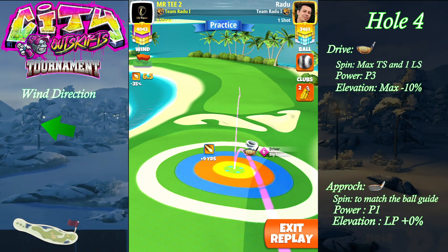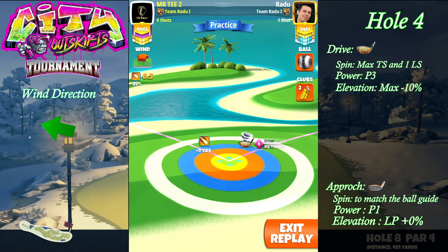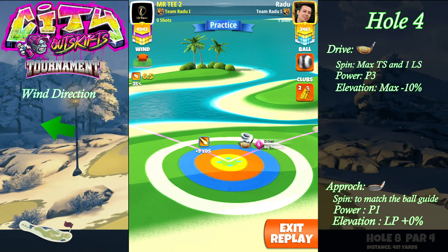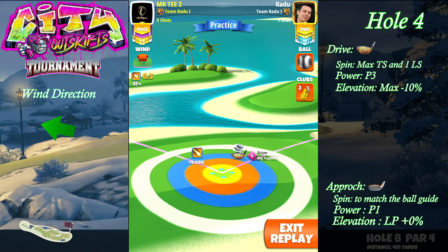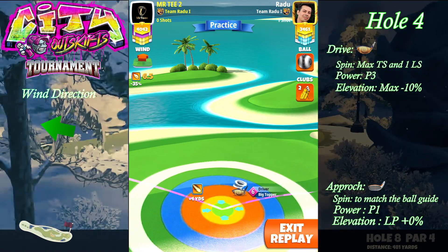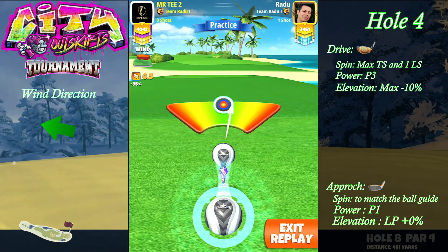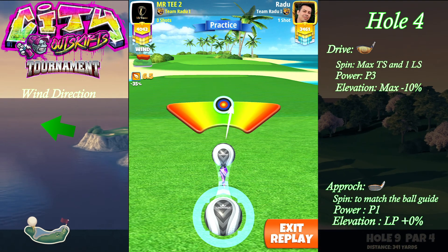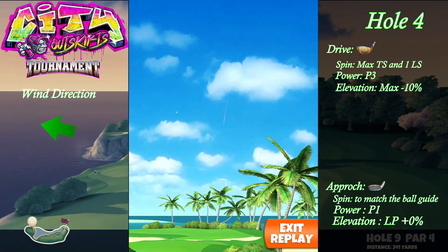I'm gonna try to do a normal shot. The big topper level six we're gonna be at plus nine yard mark, level five we're gonna be at plus eleven, and level four as well. For levels five and four, we're gonna have the yellow ring a bit into the rough on the right side. After adjustment, don't push up, don't do anything — just try to center the ball and hit perfect. We're looking to get around 352 to 359 yards.